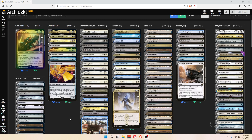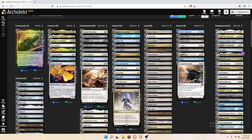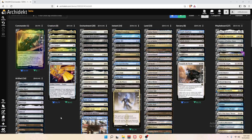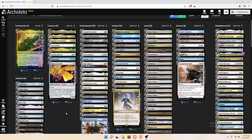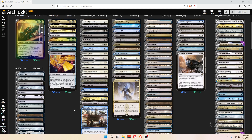You're probably saying to yourself — make tokens and swing, how hard can it be? Well, we need to make sure that we're buffing up our tokens. So we're playing cards like Anointed Procession, Intangible Virtue, Inspiring Leader, Glorious Anthem, Favorable Winds — cards that are just going to flat buff our tokens — and stuff like Felidar Retreat, which can put counters on all of our creatures. This is going to allow us to not only go wide, but pump all of our creatures up and make for great attacks.